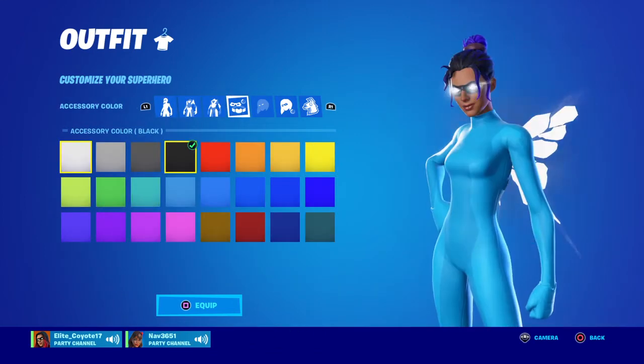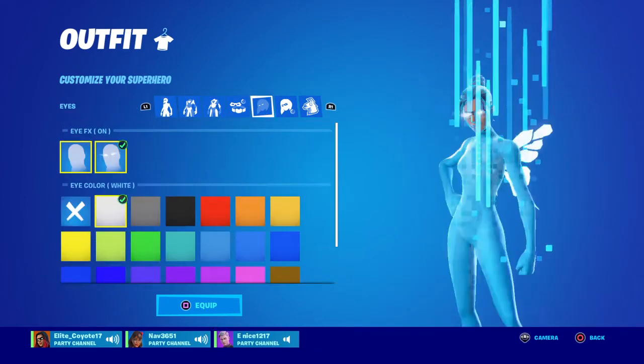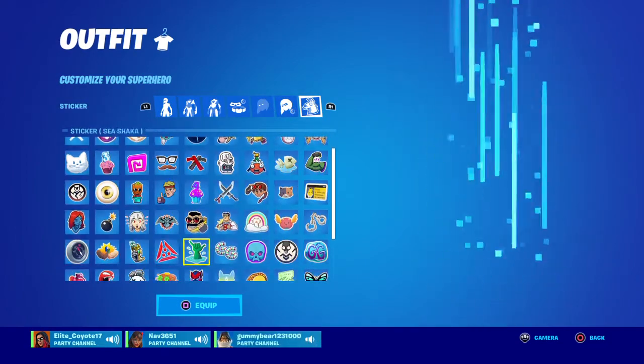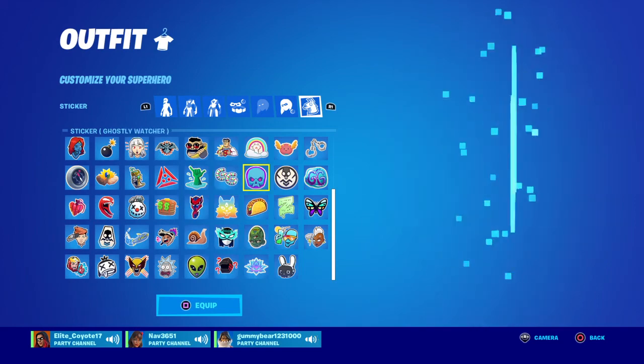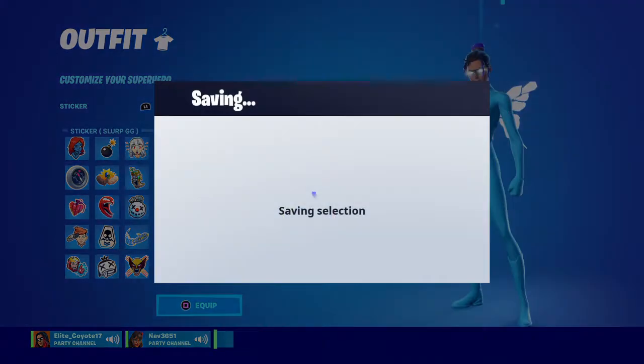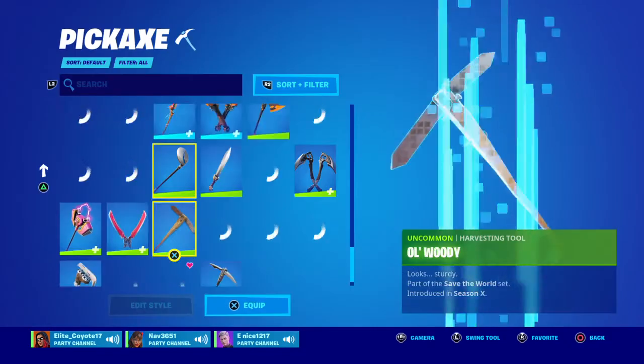This one is good, and then also for the backbling it's gonna be GG because, you know, my name is Giovanni so that's only right. We're gonna be doing this GG because that's the only thing that matches. And basically that's gonna be my skin combo.